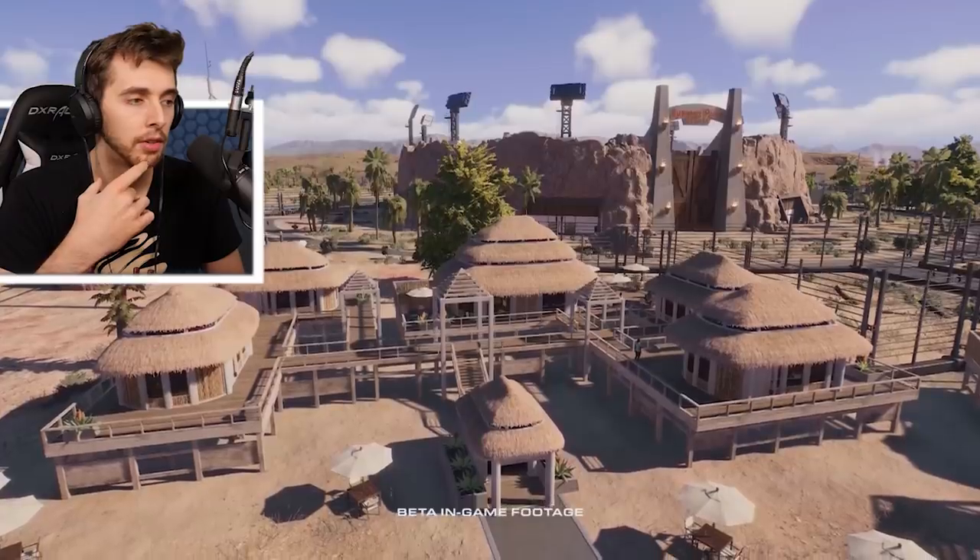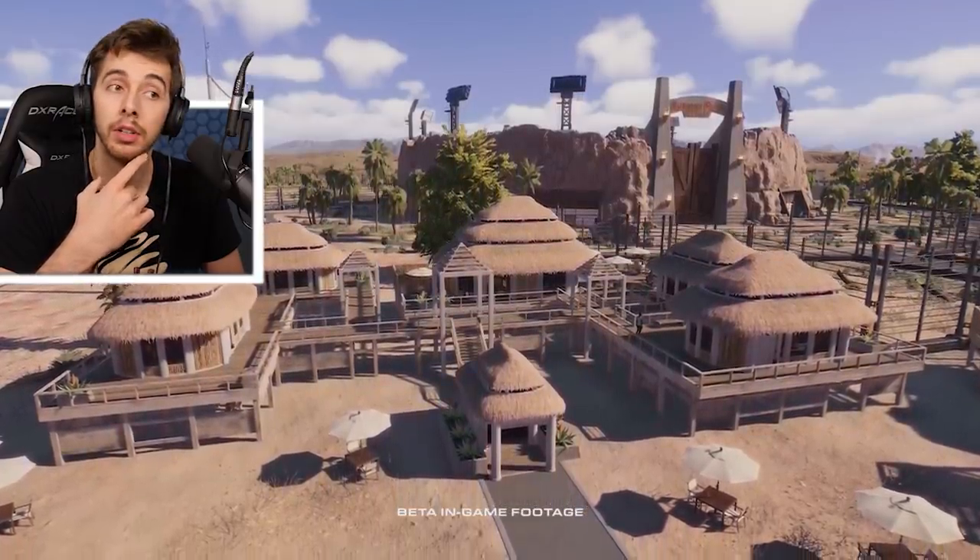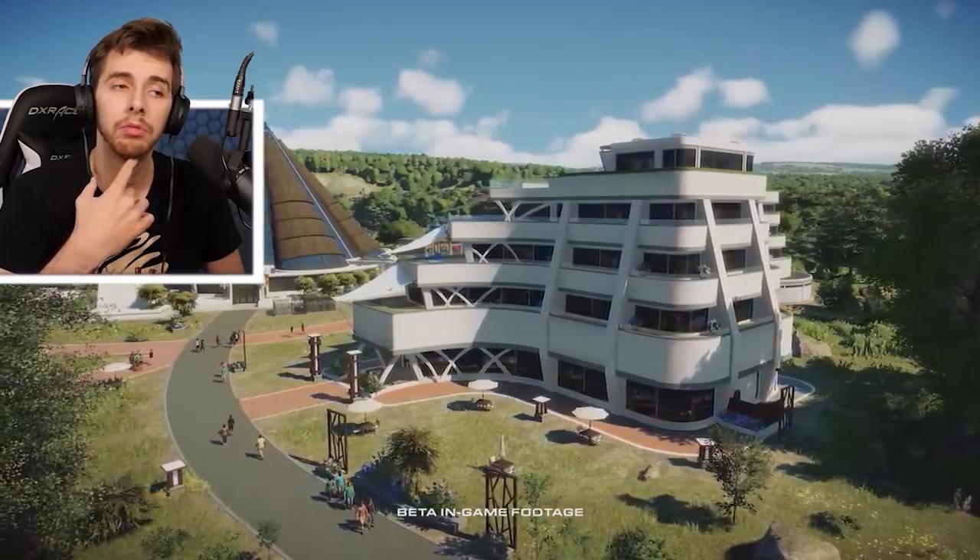To combat the ever-changing conditions, buildings can be upgraded with storm defences to protect the vital lifelines of the park from the weather's devastating effects. When creating a sandbox park for the first time, the players can choose from either the Jurassic Park or the Jurassic World era building sets, giving players the freedom to build the park of their dreams from throughout the franchise's history. But why not both?